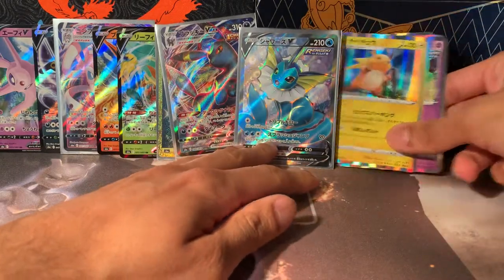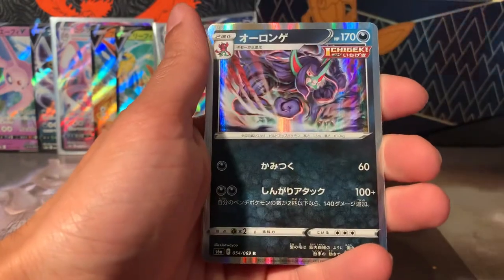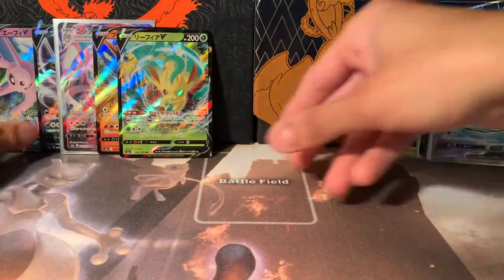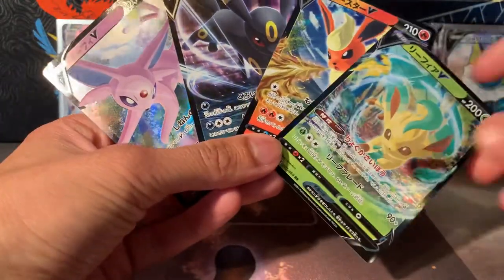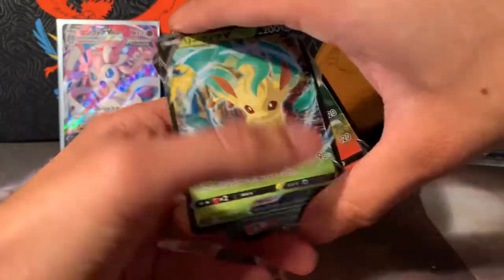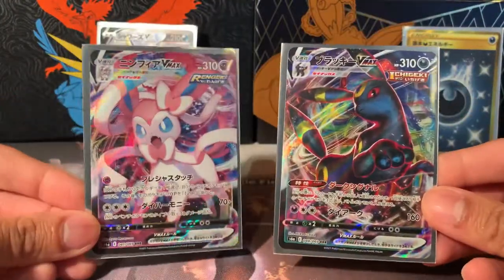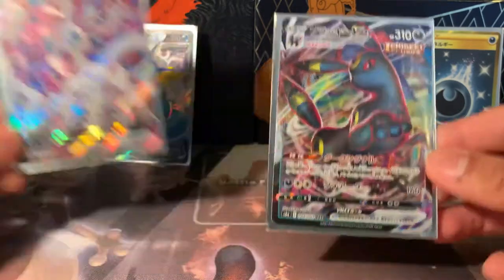It's a Raichu holo with Roserade in the background — what is that? Is that a Sewaddle? I think it is actually. Nice! So the holographics we have: Raichu, Marshadow, Eldegoss, Grimmsnarl, Swampert, Zacian, Florges — pretty nice! For the V cards: four Vs with no duplicates — Espeon, Umbreon, Flareon, and Leafeon. I do like the artwork on these even though they're just standard full-panel graphics.